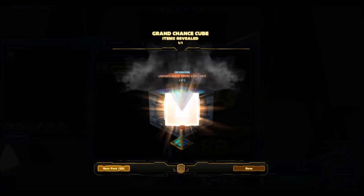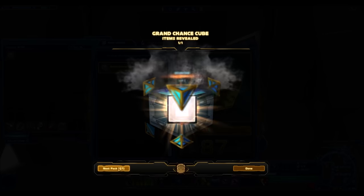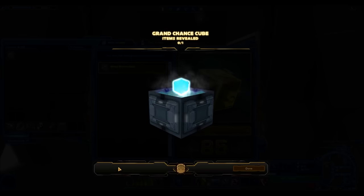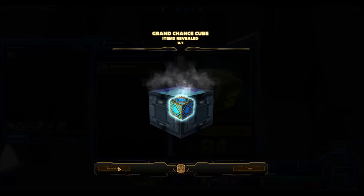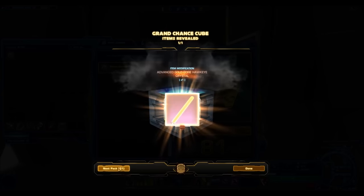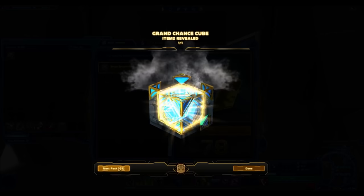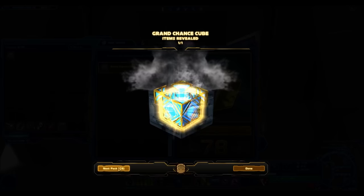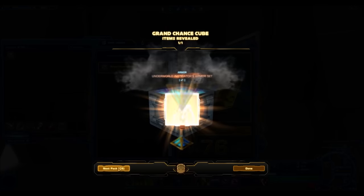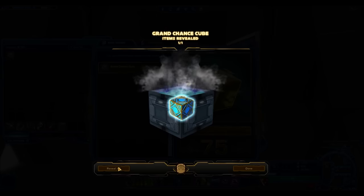I'm opening 112 Grand Chance Cubes to give you a good sense of what really comes out of these things. I do have another pack opening from about one or two months ago where I opened 200 Grand Chance Cubes — I did get a few gold drops from that as well, including the White Crystal and the Marsh Hunter Ackley. So some nice stuff does drop, but you have to open a ton of them if you actually want to get something good. As for whether they're worth 160 Cartel Coins — not really, because I don't think they'll sell too well at 1 million credits. It might be a good time to buy low and sell high, though, since prices keep creeping up.